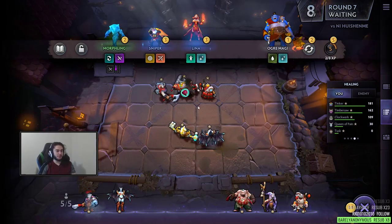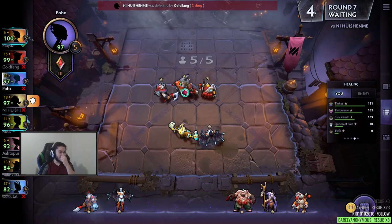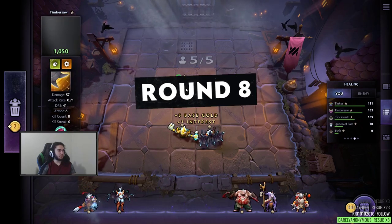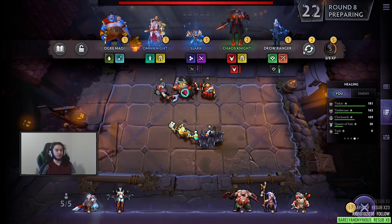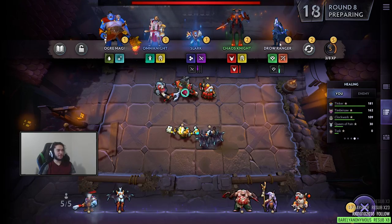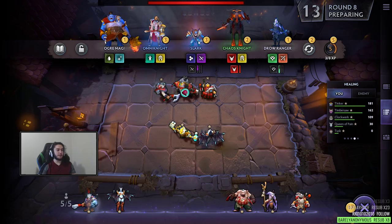There goes our streak — no problem. We just got to get a tier 2 unit. A tier 2 unit would make a very big difference, like Clockwork Tier 2. You can also re-roll, but I don't really like re-rolling very early on. I'd rather personally wait before re-rolling. I think I sold the Drow Ranger, which was not really very smart. Slark is like very, very good carry.